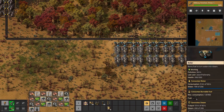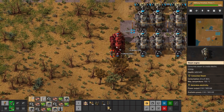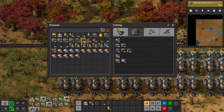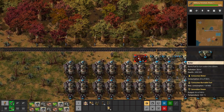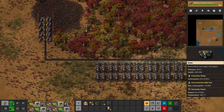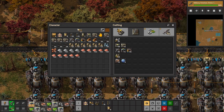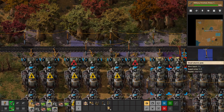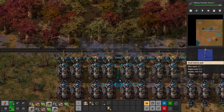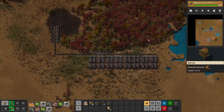So 20 steam engines makes 18 megawatts. Let's add another 20. For this side I can only add about another 12, because I want to make it even — if I make it too far it might intersect the coal and I don't want that. Let's add these, put the coal in, put the power poles, and add the pipes. And that is 25.2 megawatts of power.